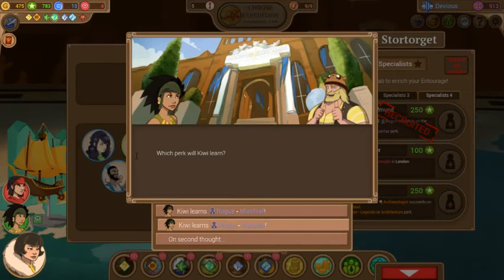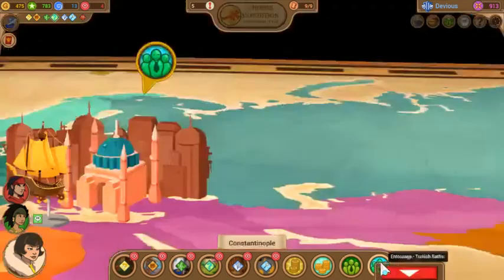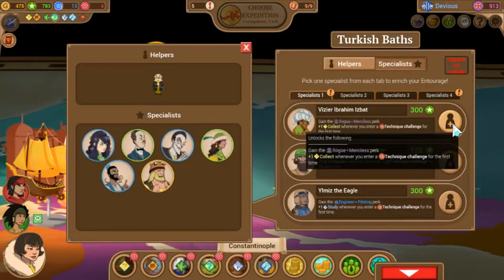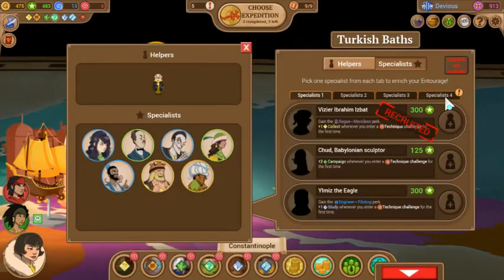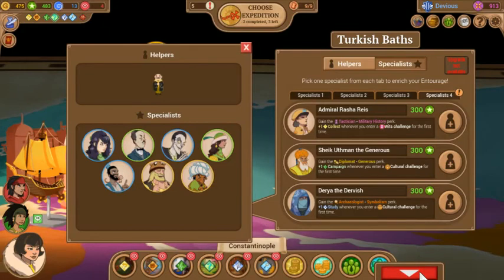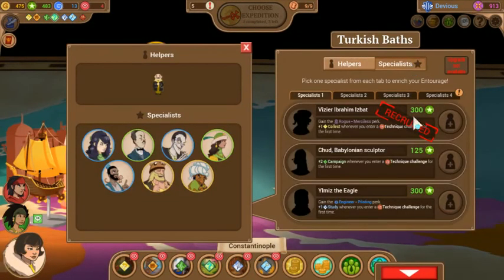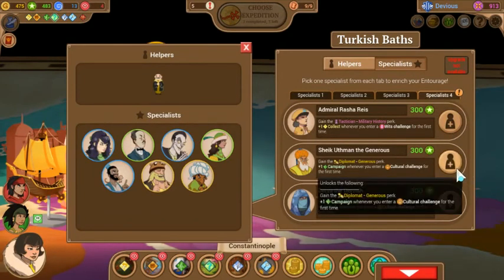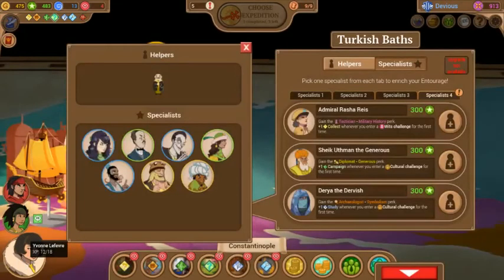Should probably just follow my instinct to go with Kiwi. Surprise or Mischief — I don't remember, does it really matter? Let's do a quick check. Surprise should be fine. Then grab another rogue perk from the other entourage shop. Grabbing this one, giving that one to Kiwi too. At least I remembered that one was Merciless. Can we afford this one, and should we afford that one? We probably should. But we could still go with the other one — and that being the Shike here? Is that going to be a better one? I don't think so. The wits challenges are going to be better, and it spreads out the resources a little bit better too. Let's just go with this one.